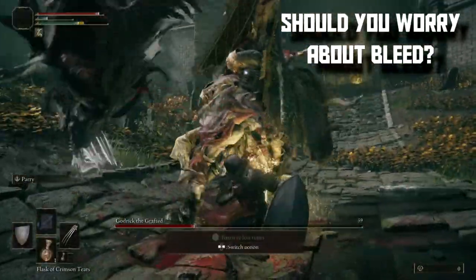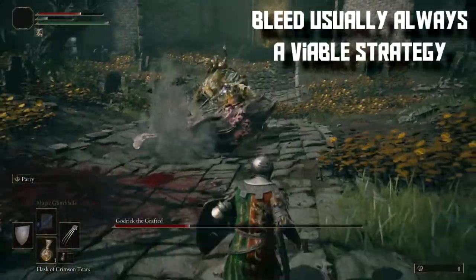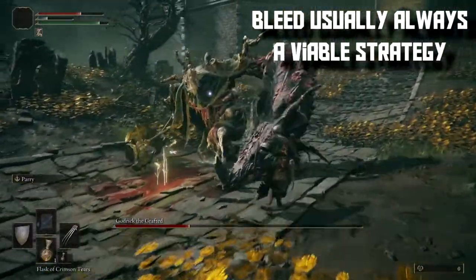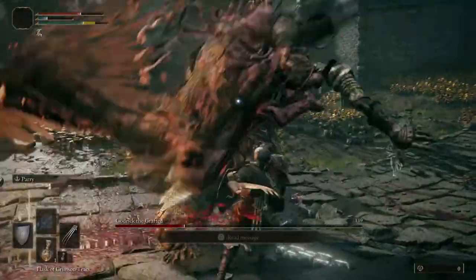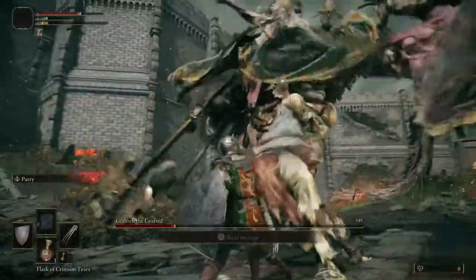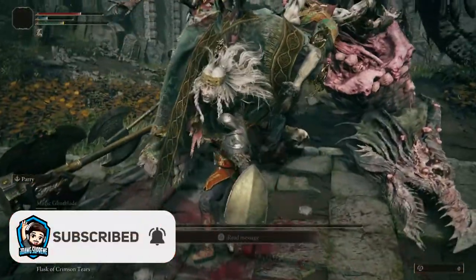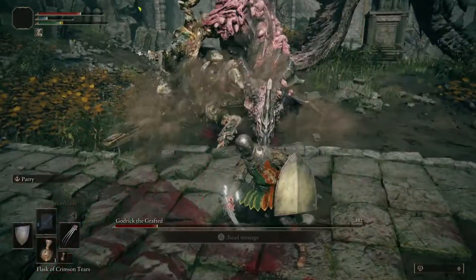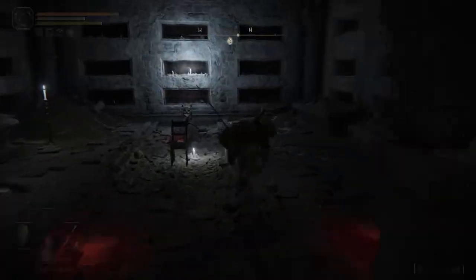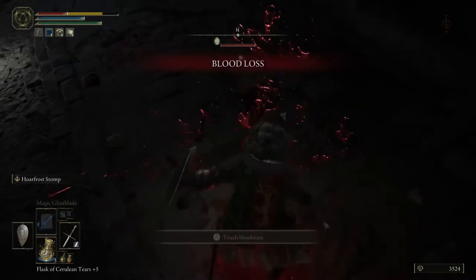Overall, when utilized right, the bleed effect can be a very powerful status effect that can bring down the toughest enemies with large health pools. You don't have to focus primarily on a bleed build, but just know that this is always usually a good strategy should you run into a wall in Elden Ring. That's a summary of what the bleed effect is. Are you using the bleed effect in Elden Ring? Do you have any questions you want answered? Let me know in the comments below. Be sure to hit that like and subscribe for more Elden Ring content. You've been watching J-Dog Supreme.